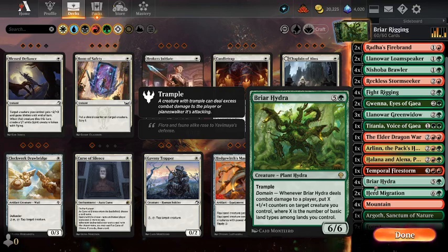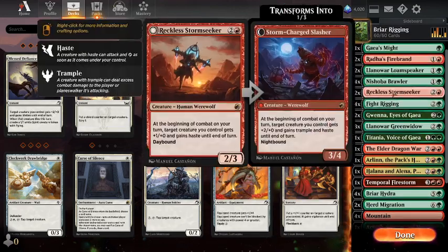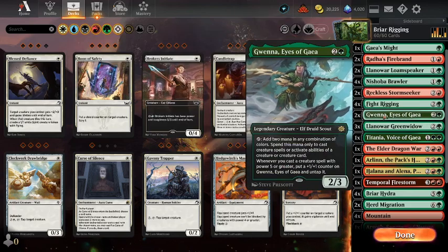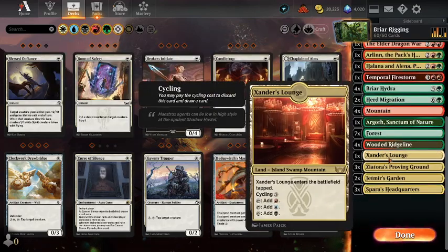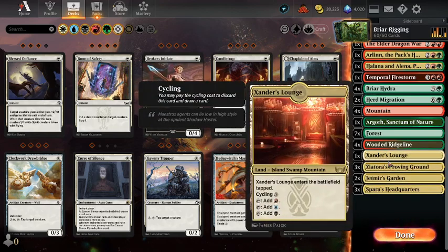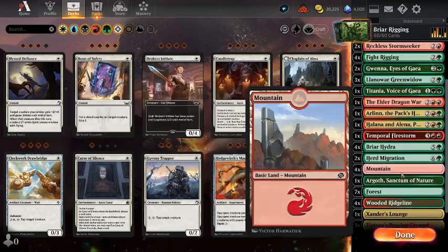I thought the best way of getting out Briar Hydra might be Fight Rigging, so we're running that as well. We also have some ramp creatures — a couple of Lomaspeakers and a couple of Gwenna, Eyes of Gaia. I'm going to run all of the Tri-Lands, the Cycling Tri-Lands, to try and up our Domain score a little bit. But it means we're going to be a bit slow because we have a lot of tap lands. We'll see how that goes.